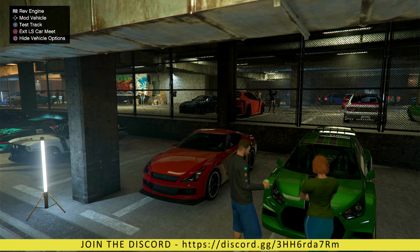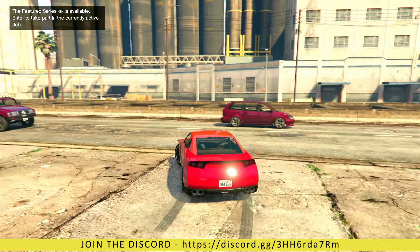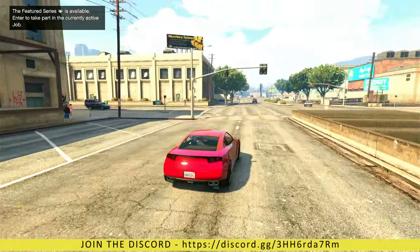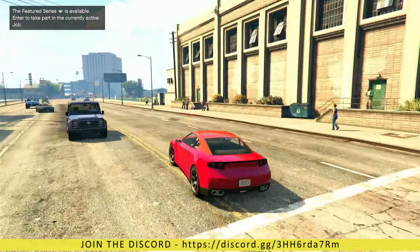Hit the square button and exit LS Car Meets by pressing circle. Once you exit LS Car Meets, drive this vehicle back over to the arena.